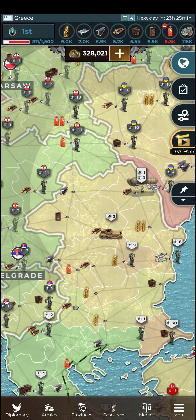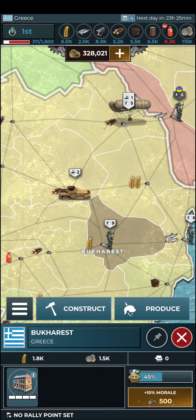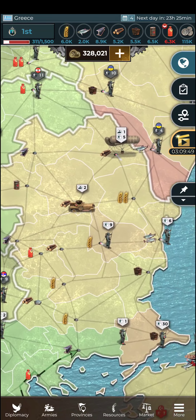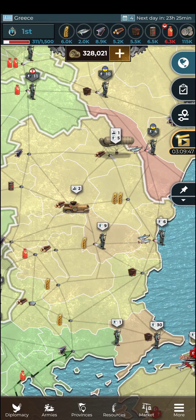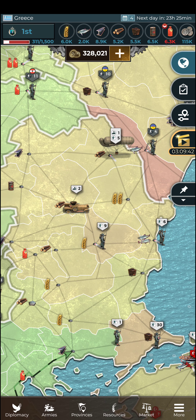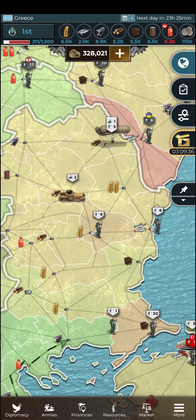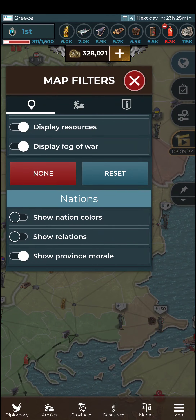Let's look at the morale. This province was the capital — its morale is lower than all of the others because I captured all of the others first, then finished off the capital, which actually eliminated some of his remaining units. A large portion of his army was not in any of his provinces, and when I captured the last province it eliminated all of those other units.